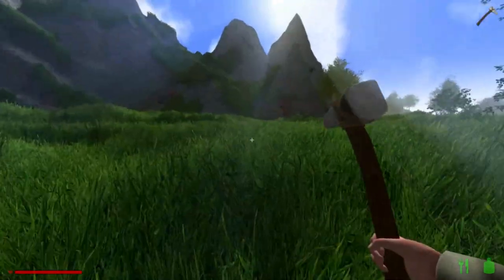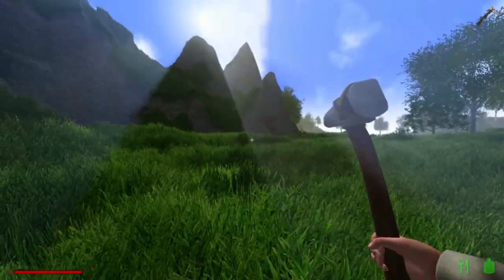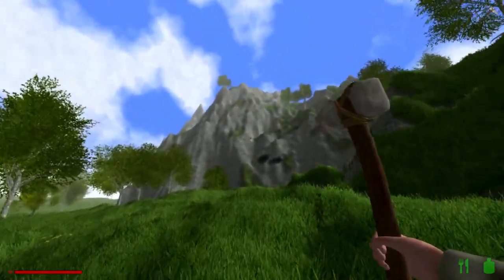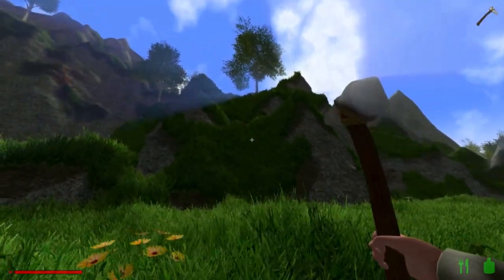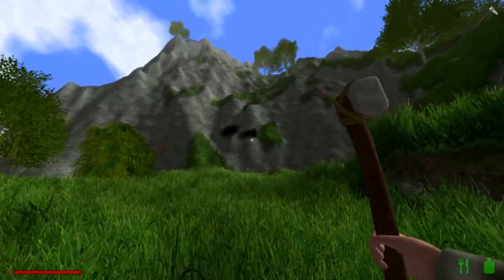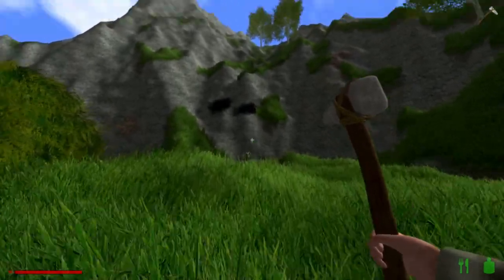If you want to talk about starts, this is the kind of start I want to have every time. The reason being, this has a lot of stone visible. There are mountains where there's a lot of grass like this, which makes it really hard to see the surface metals and coal.